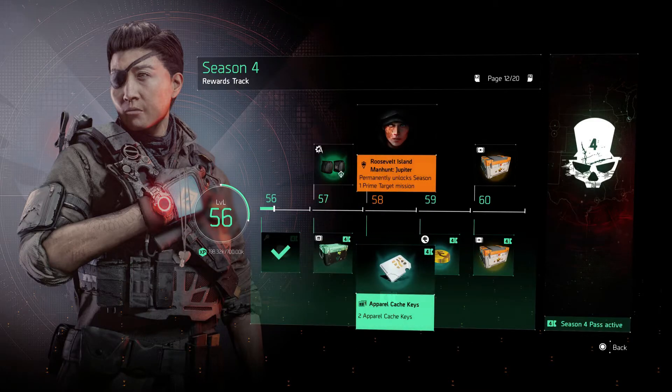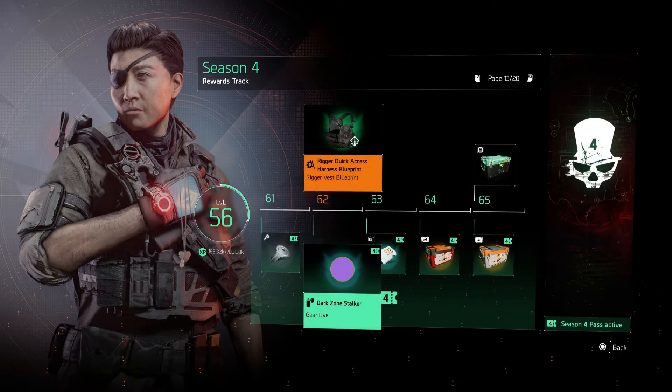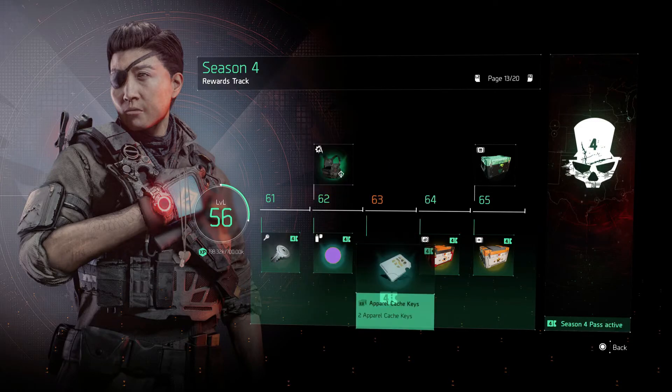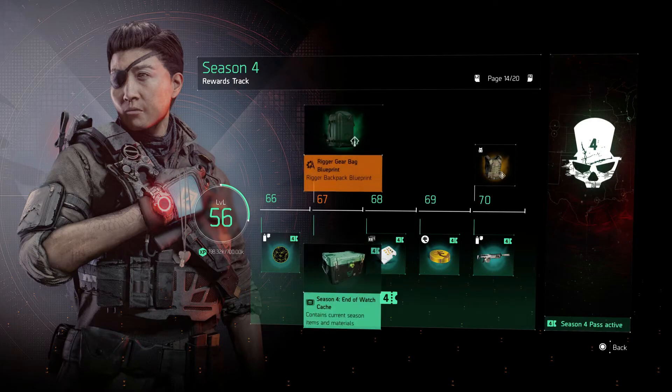At level 58 we unlock the Roosevelt Island manhunt target Jupiter on the free track. You get a Rigger quick access harness blueprint at level 62, some more optimization stuff if you have the paid track, and the Rigger gear bag blueprint unlocks at level 67.